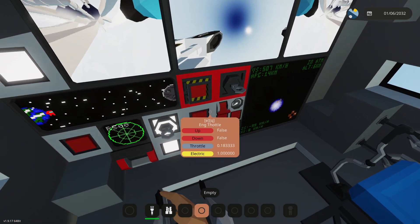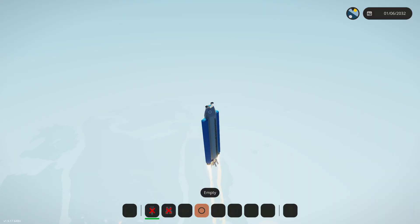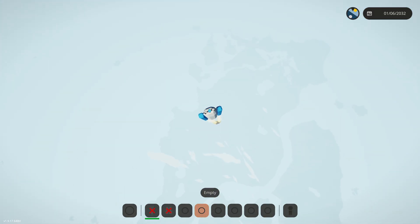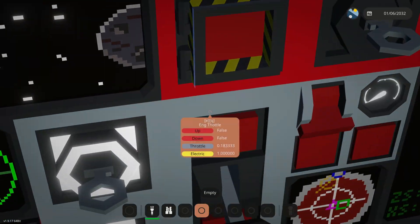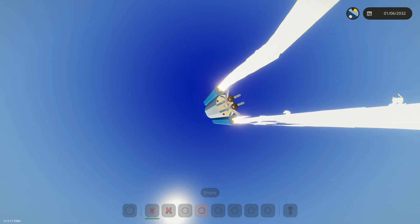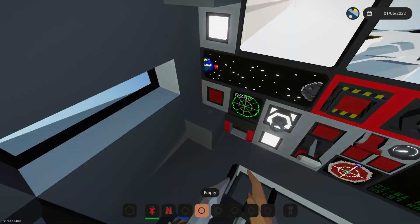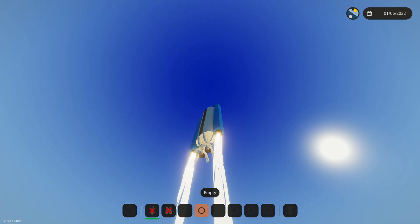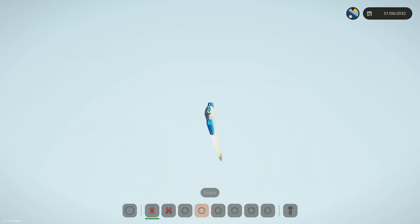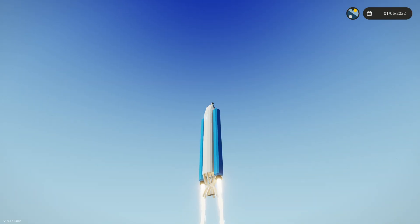We're going to throttle down a bit — you don't want your throttle on too high, you don't want to waste your precious fuel until we're in outer space. We only have the SRBs on so we can actually control the rocket in the normal world. We're just going to continue going up. We're at the point right now where I can barely see the earth, and I'm not in outer space yet — I see a little bit of clouds.